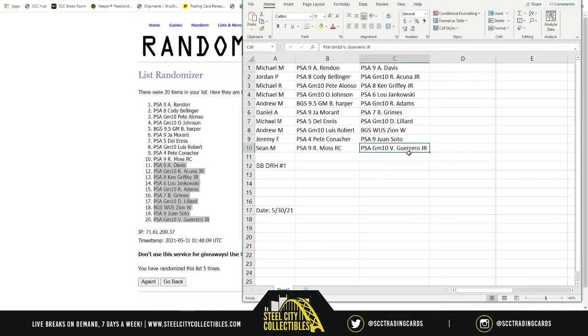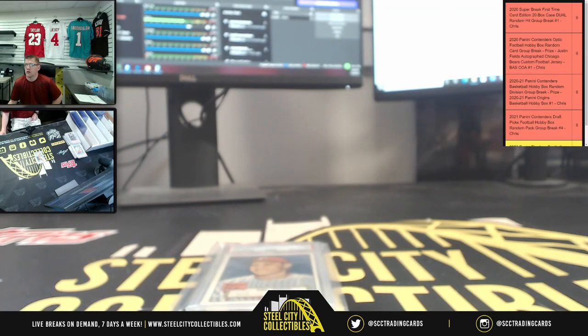Okay, there we go — print that. Michael M, you start out with the Anthony Rendon and the Anthony Davis. Jordan: the Cody Bellinger and the Ronald Acuna Junior. Michael R: the Pete Alonzo and the Ken Griffey Junior. Michael M: the piece of Gem Mint 10 Johnson and the Lou Jankowski from 1954. Andrew: BGS 9.5 Gem Mint Bryce Harper and the Gem Mint Mr. Adams. Daniel: the Gem Mint Ja Morant and the 1960 Fleer Grimes. Michael M: the PSA 5 Dillon from 1952 and the PSA Gem Mint 10 Damian Lillard. Andrew: PSA Gem Mint 10 Luis Robert and the BGS warm-up shirt patch of Zion Williamson. Jeremy: PSA 4 Mr. Pete and the PSA 9 Juan Soto Rookie. Sean: you're going to close it out with the PSA 9 Randy Moss Rookie card and the PSA Gem Mint 10 Vladimir Guerrero Jr. I do appreciate y'all filling the break — get it done for the site and post it up on YouTube.